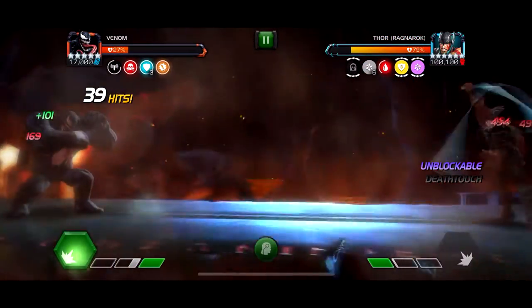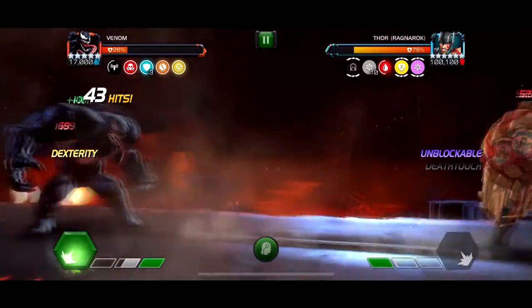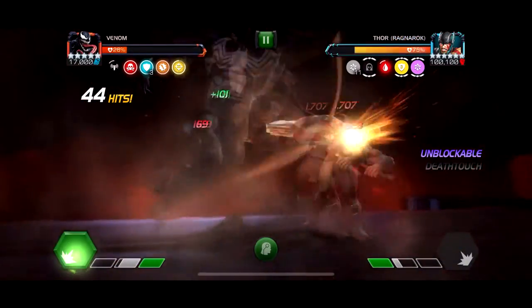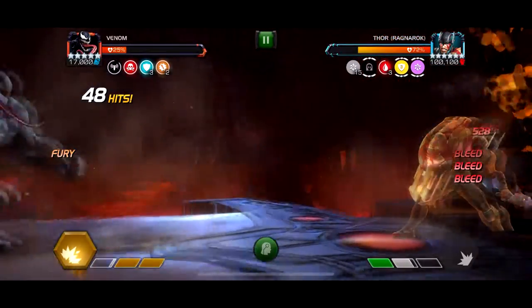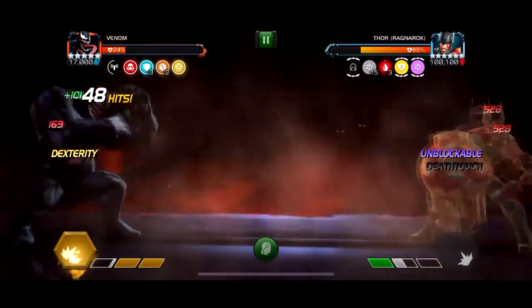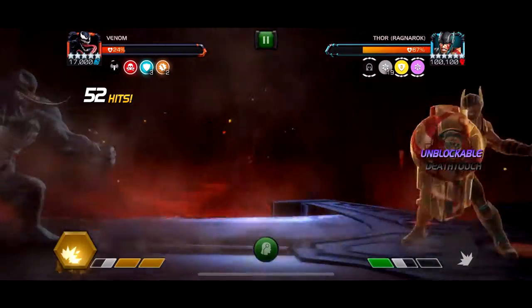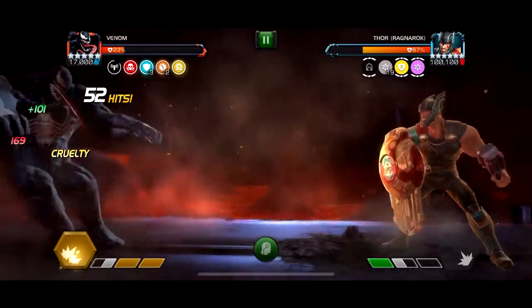That 50% power gain after each special really drags this fight out. Overall, 6.4.2 is not that bad except for that one lane — it looks terrible unless you have a maxed-out Havoc, Emma Frost, or someone else with Prowess that I'm not thinking of. That lane is probably the worst one, and I don't think most players going for completion will go down it — there are so many easier lanes to choose from.